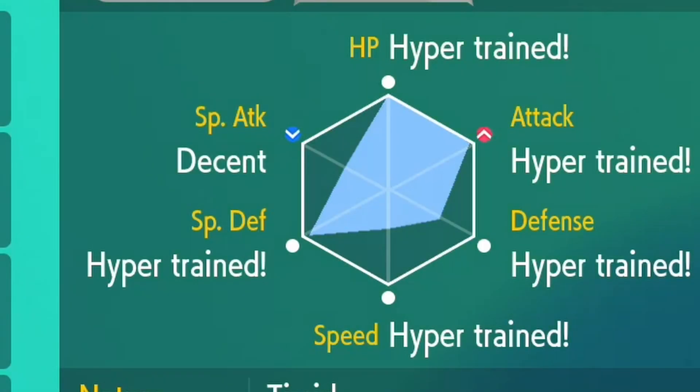Then for the IVs, hyper train your Pokemon in every category besides special attack. Our Snorlax is a physical attacker, so we don't need special attack.